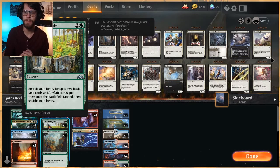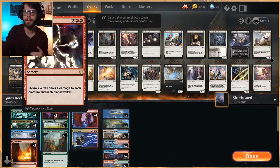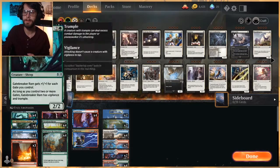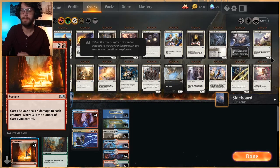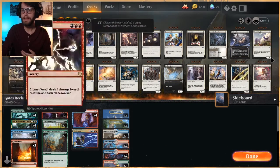Storm's Wrath is here as well as Gates Ablaze to control the board. Storm's Wrath does a fantastic job dealing four damage to every creature and each Planeswalker — and nine times out of ten it's not going to touch our Uro or Gatebreaker Ram in a way that kills them. Gates Ablaze deals X damage to each creature where X is the number of gates you control, giving us a great way to deal with early aggro decks. Uro helps us ramp out, keeps us alive, and serves as a backup threat we can play from the graveyard if needed. That's the deck — it's pretty straightforward.